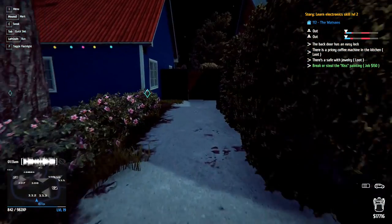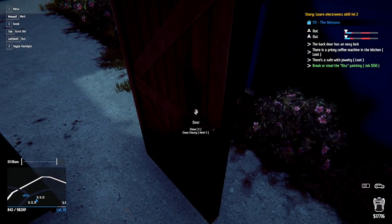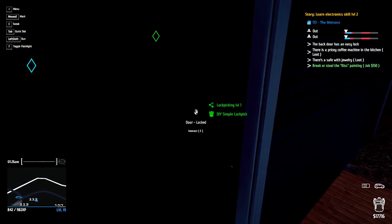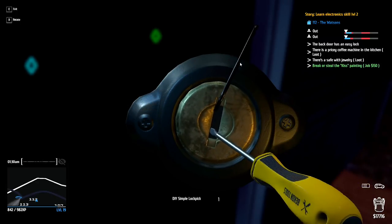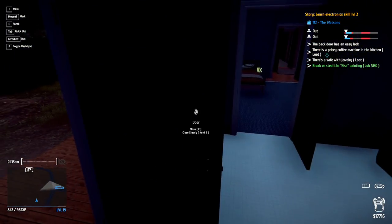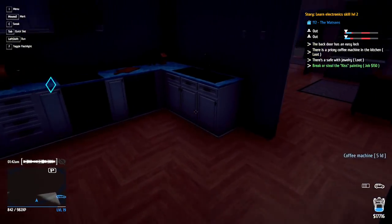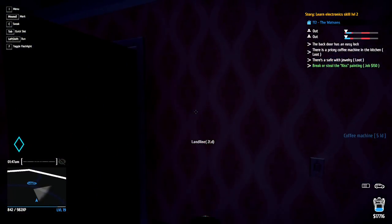Now they've left the house, I can go in here, just open that one, and I'm gonna leave that one open. Then I'm gonna wander along here — I'm just gonna go to the back door. This is a level one lockpick, unfortunately I don't have a spare one of these. But once you get used to using it, it's actually not too bad. That is the Kiss painting and that is the pricey coffee machine.